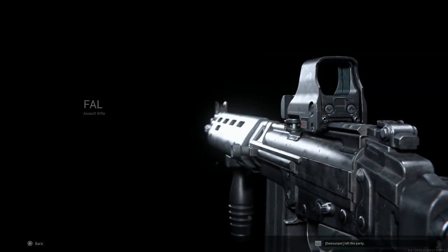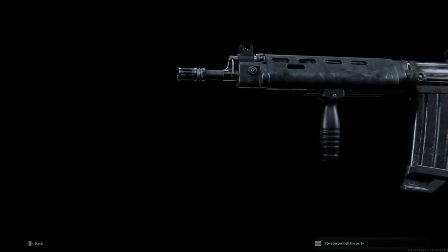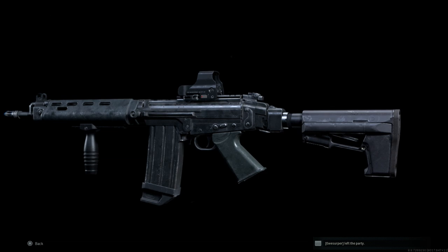Hey guys, Buckman Gaming back bringing you another video. Today we're covering the FAL OSW, also known as the DSA 58 OSW — Operational Specialist Weapon — basically a different version of the FAL with a short barrel. We're going to get into it, show you how to build it, see what the recoil looks like, and then how it handles in game.